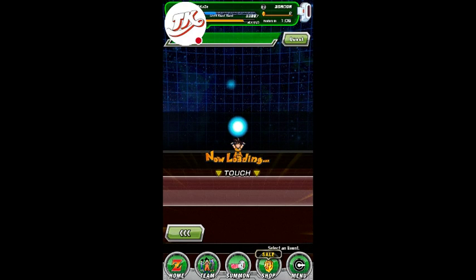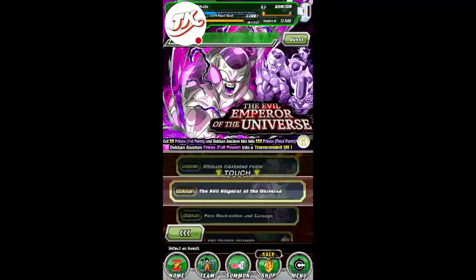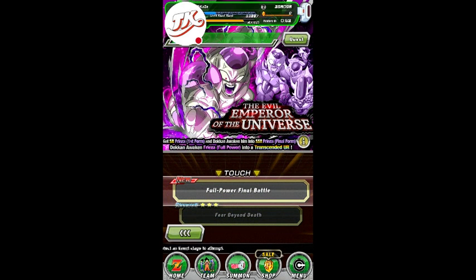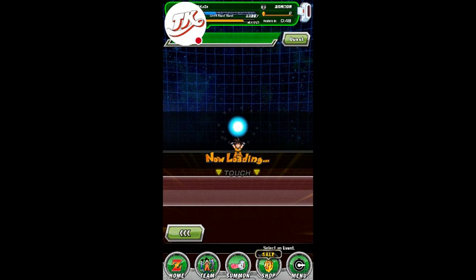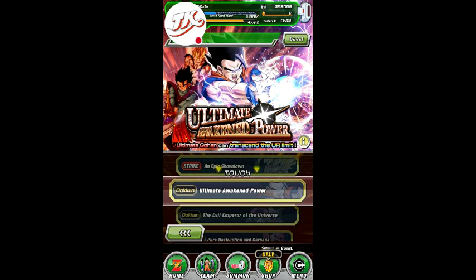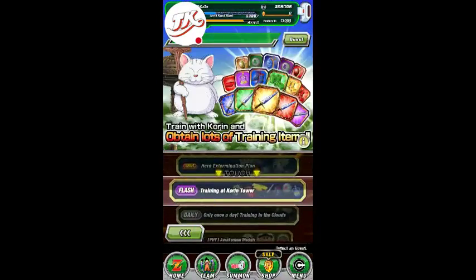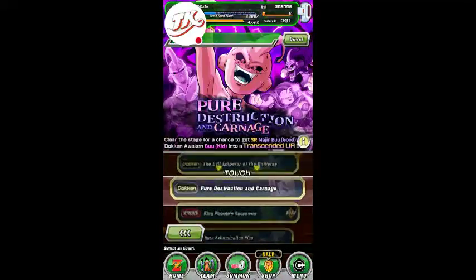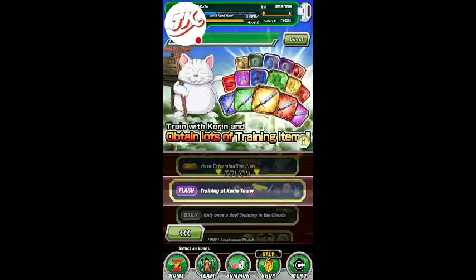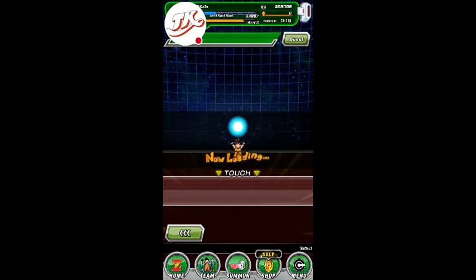I'm wondering if there are any other new updates. I play the first stages because they're easy, but full power final battle with Frieza — I've tried it and it does not work at all. You have three turns to kill him and sometimes he'll count down from three to one in a single turn and you're just dead. The only way to beat Frieza or Buu is if you have an OP team with really good cards.